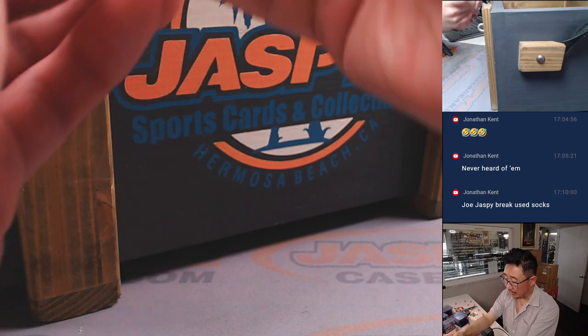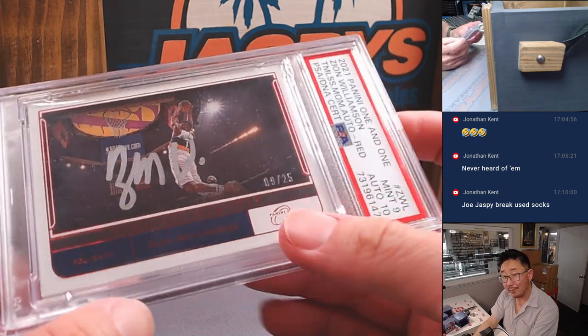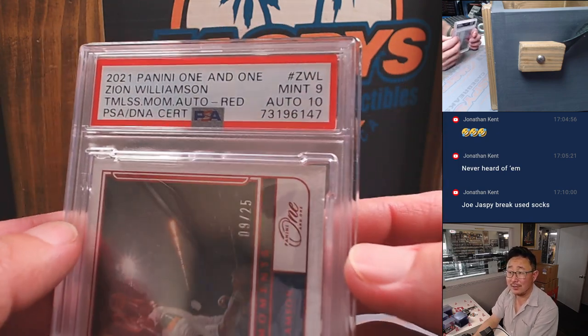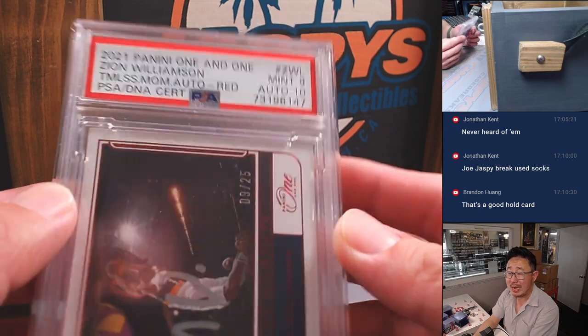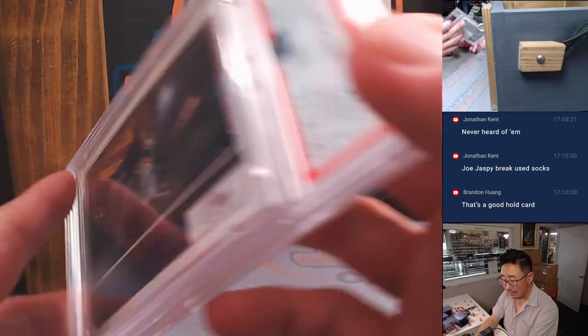And we have another graded card from Panini 1-and-1 — that's Zion Williamson. Making a nice little statement here; he's been healthy, he's been playing well. 2021 Panini 1-and-1. Mint 9, auto is a 10. Nice silver ink right on the card. Nice low number.